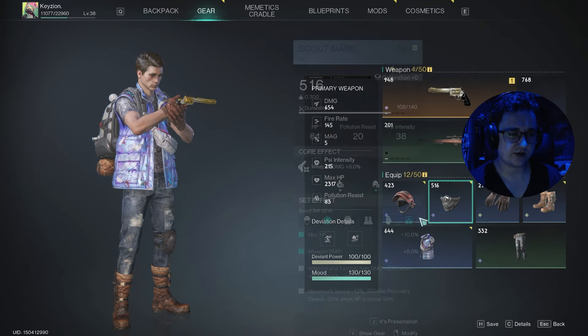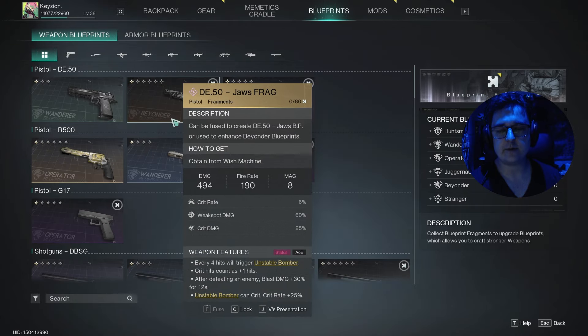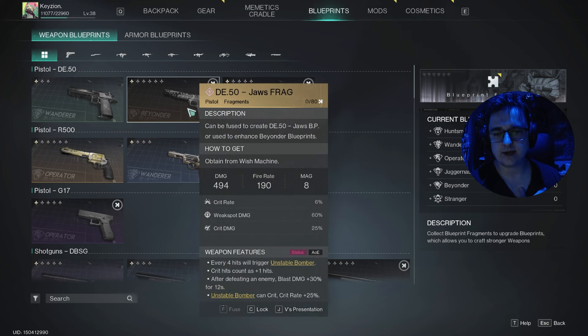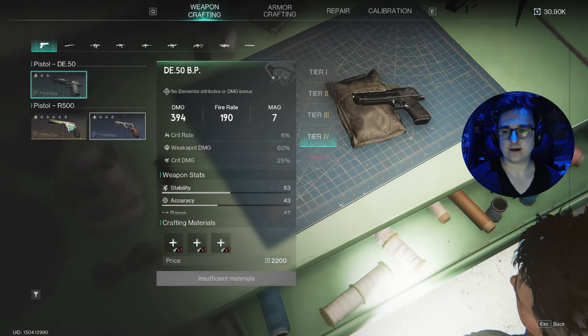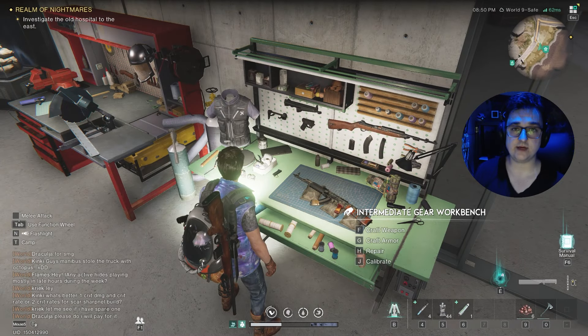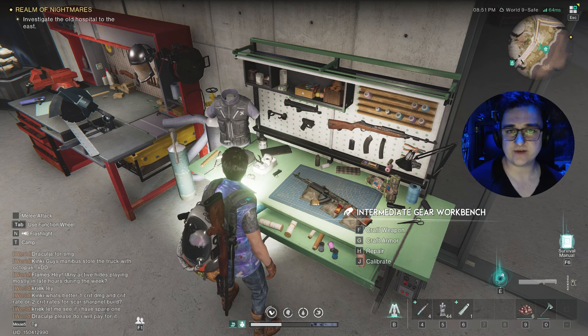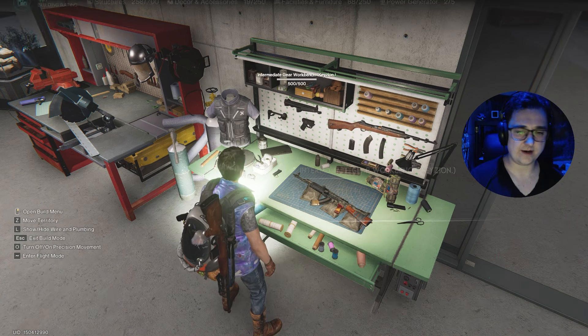So you've got mods to add to your gear, you've got set pieces, and we've talked about blueprints which you farm from exotic chest locations in the strongholds. You unlock them here — hit fuse on the bottom left — and then come to your workbench to craft the weapon. When it comes to a reset, whenever that may be, you get to keep all your unlocked blueprints, so just keep that in mind.